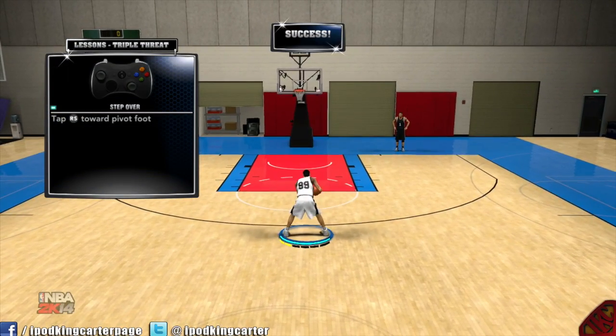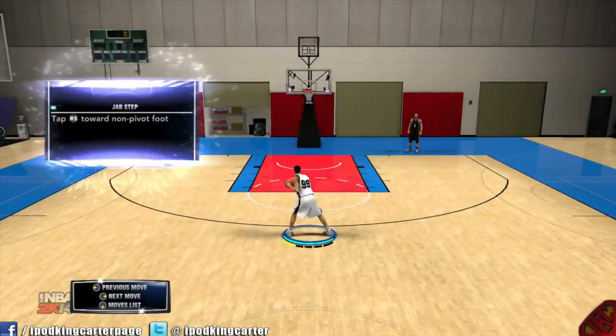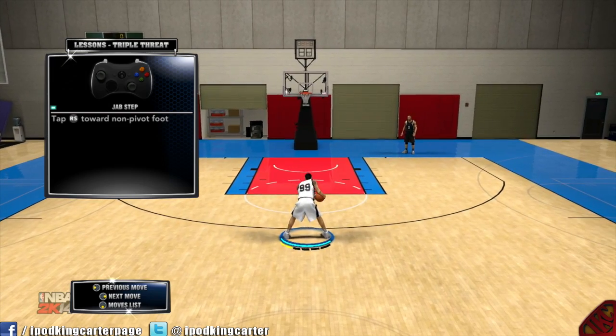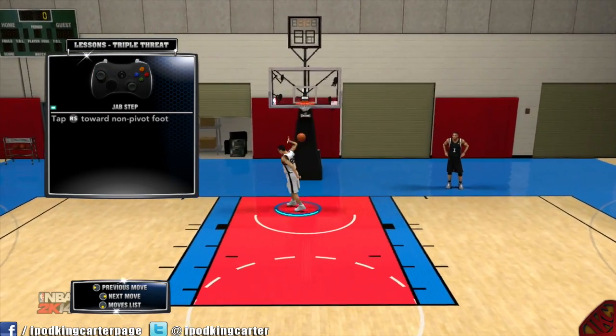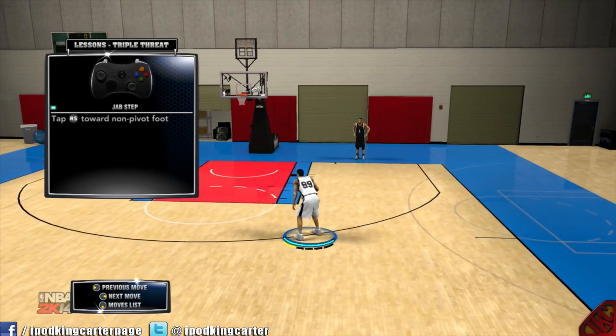Let me do a step over and then drive. You step over and then drive right by the defender — he'll probably be pissed off every single time. Step over, automatic. That's how you do it.